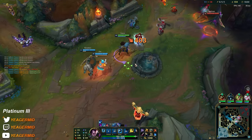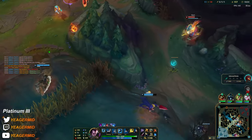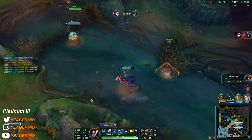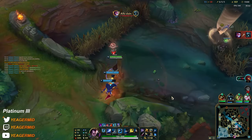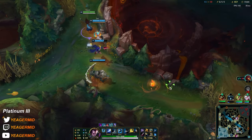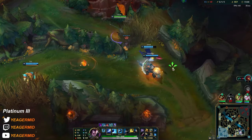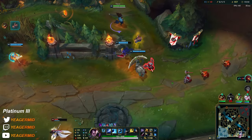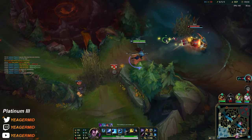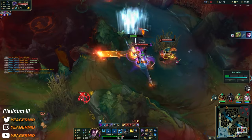Maybe that's a drake. Hit the wind wall for the Vein — oh now my jungle died. He's just running everywhere possible. Check the drake, check the drake. Better feeling.